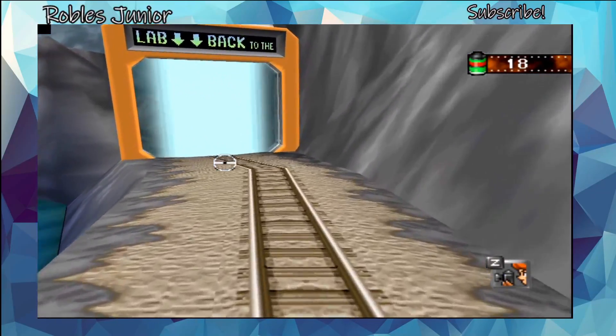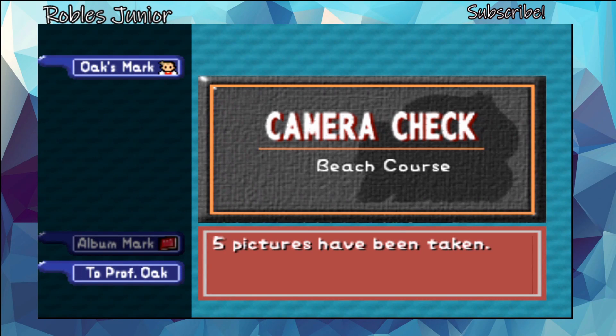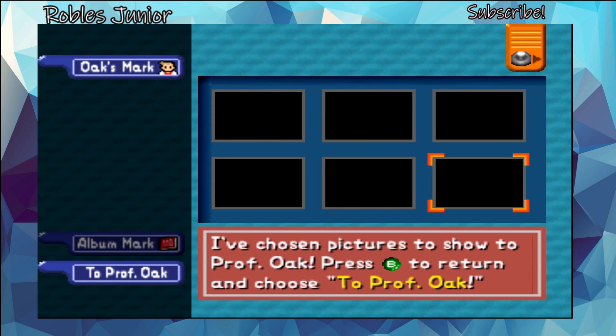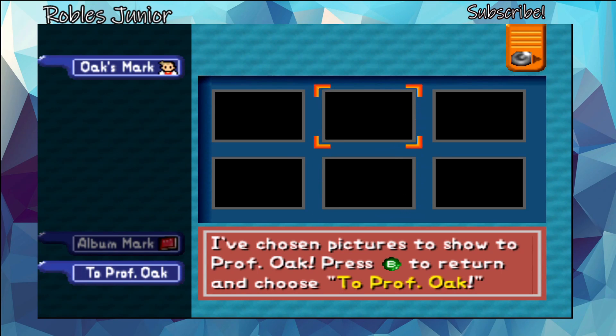We're going back to the lab to show Professor Oak our pictures. We have to choose the best ones and he will start ranking them, adding points based on how well your pictures turned out. All my pictures turned out black — that's not good. I'm going to have to look a little deeper into why this isn't working and change a few menu settings. We'll turn this off and go back to our desktop.